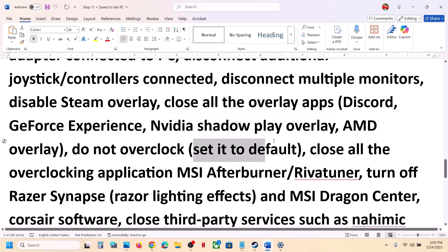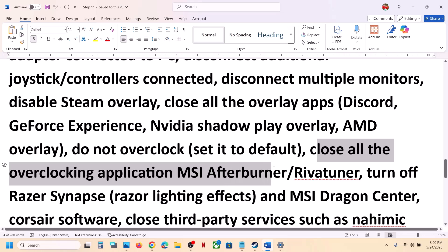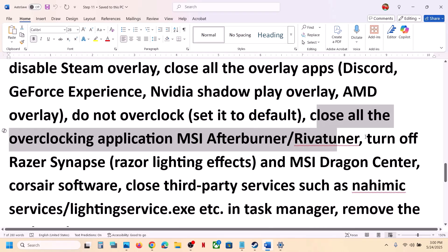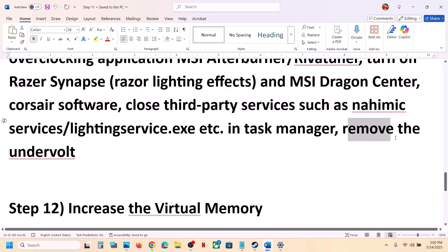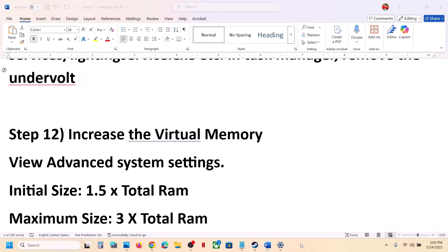Do not overclock. If you have overclocked, set it back to default and close all overclocking applications like MSI Afterburner, RivaTuner, or similar. Also close any third-party services or applications running in the background, and remove any undervolt if applied to your computer.